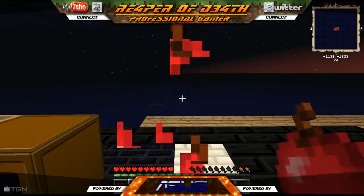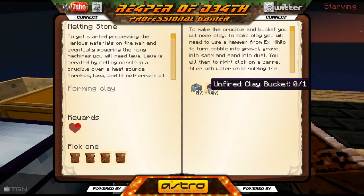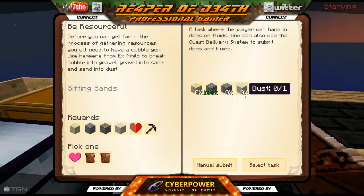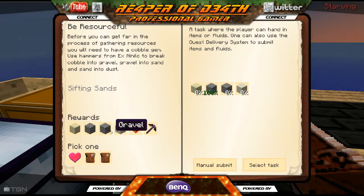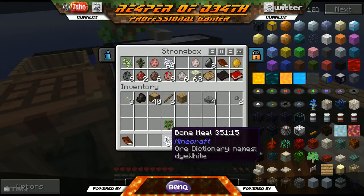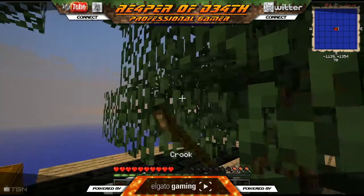Let's eat a couple more apples here. The quest that we are currently working on - all we need is three pieces of dirt to get this, then we'll get the pick, extra life, then we'll have one thing of dust and we'll get back everything we submit. Then we can make the crucible and the bucket - yes, that's what we'll do. More dirt - I need some more bone meal. Don't want to use up all that bone meal.